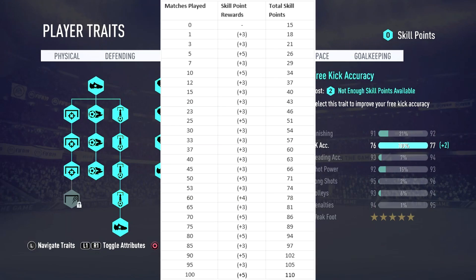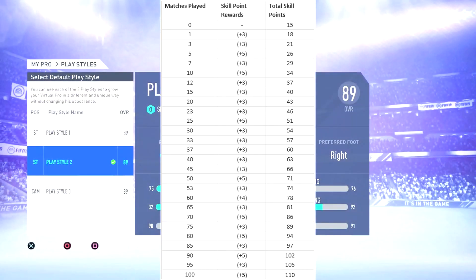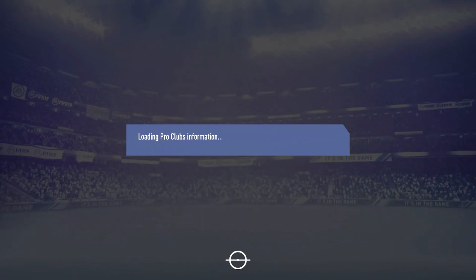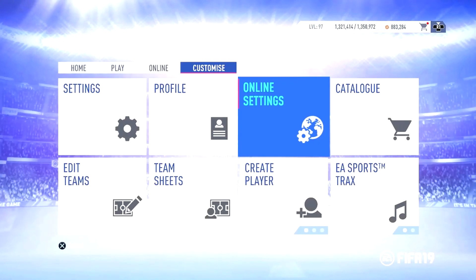Next: skill points. How do you earn them? Same as FIFA 18 — as you can see on screen, you have to play 100 games to get the max 110 skill points. A lot of you were saying you played over 100 games and still didn't have your 110 skill points.